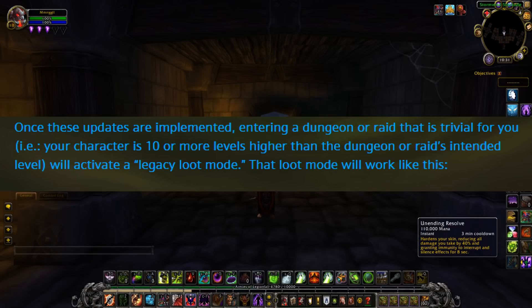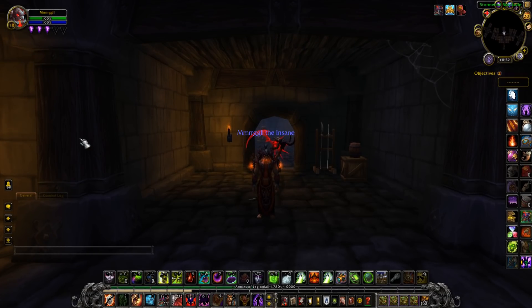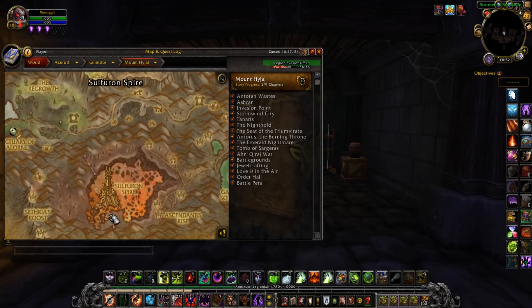Once these updates are implemented, entering a dungeon or raid that is trivial for you — i.e., your character is 10 or more levels higher than the dungeon or raid's intended level — will activate legacy loot mode. To explain that: 10 levels or higher, I imagine this is after the scaling changes. So 10 levels above Stockades would now be level 70, even though Stockades used to be a level 20 dungeon, it now scales to 60, so you'd have to be level 70 for that to activate. Cataclysm got turned into Mists of Pandaria scaling, so you're not going to be able to get legacy loot from Firelands until you're level 100. If you're a max level character, pretty much you can activate legacy loot mode in every previous content so far.